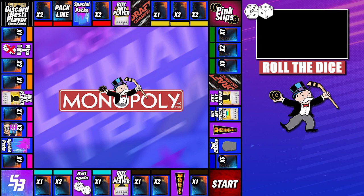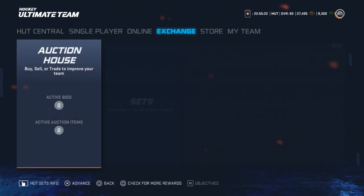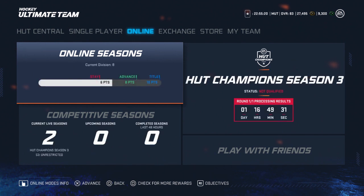What's good, it's the Efficient Sleeper back again and welcome back to episode 7 of Monopoly HUT. Last episode we did some great things keeping our perfect record alive. I want to quickly show you guys what our record is looking like. As you can see we are 12 and 0 going through all the divisions, which is very good. We are in div 8 and today we have a chance to get out of div 8 and advance to div 7. So it is time to head to the board and roll the dice.